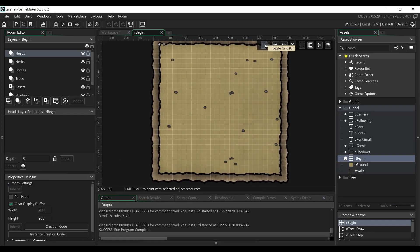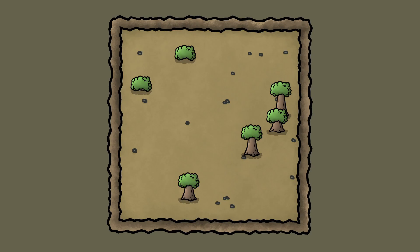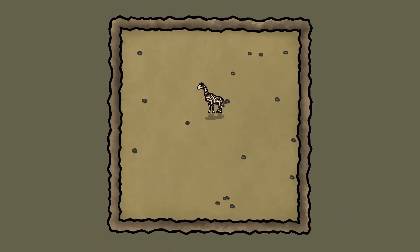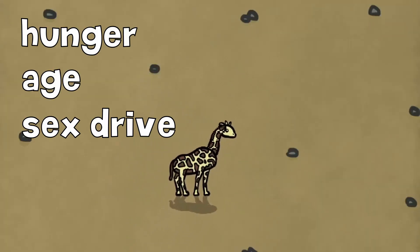First I created a simple map and two objects: a tree object that gets randomly spawned on the map and that will get eaten by the giraffes, and a giraffe object with properties like hunger, age, and sex drive.